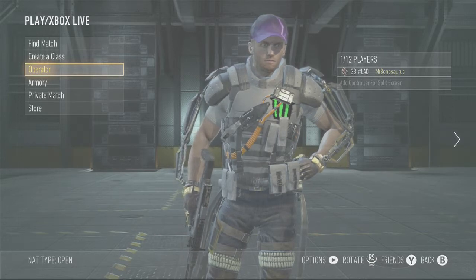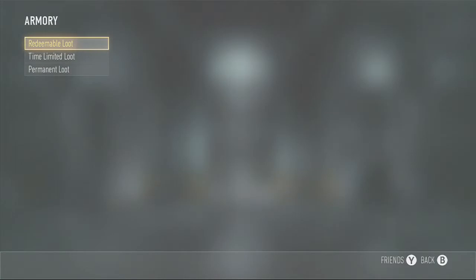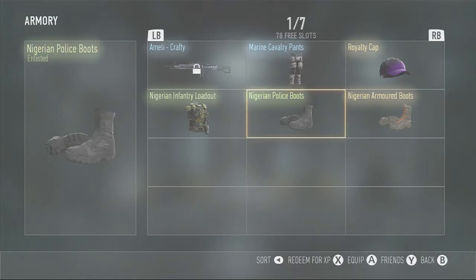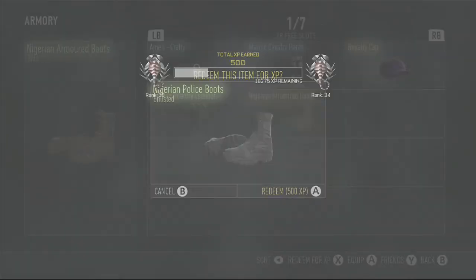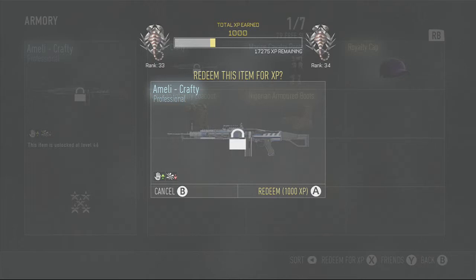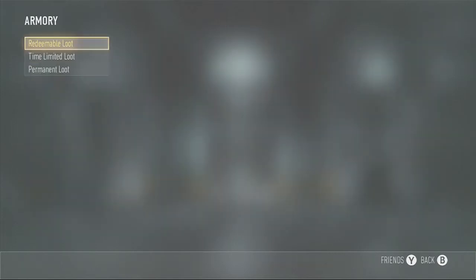Also, let me show you here — if you go into your armory and click on redeemable loot, you can see all these things you can actually sell for XP. Press X and you can sell them for XP. So I'll just do this with the Nigerian police boots. You can get 500 XP. I think the most you can get for one thing is like 2,000. Immediately Crafty is 1,000 XP. So yeah, this also helps and makes you level up a lot quicker.